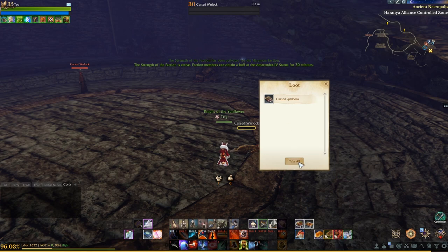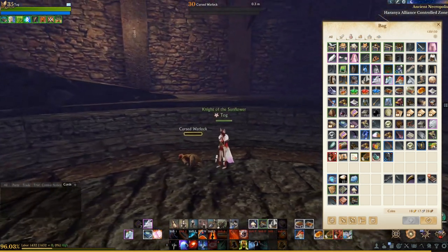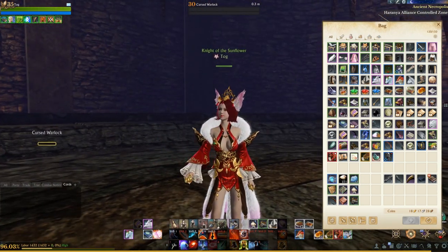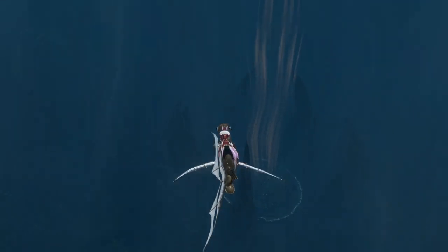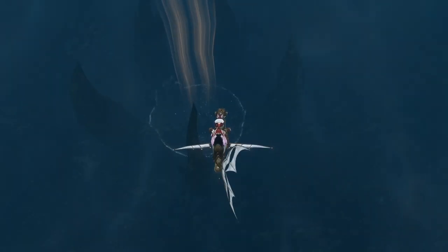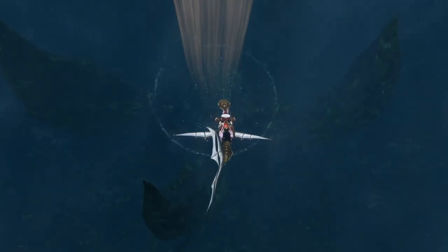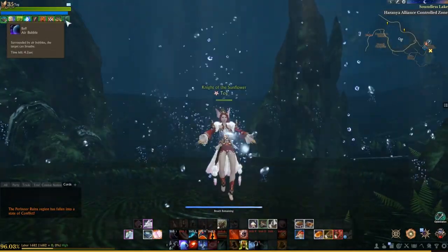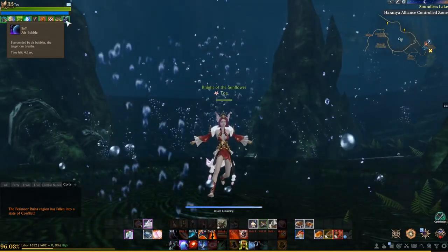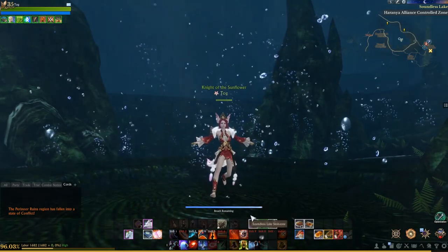Now that we have all five pieces we need, we'll need to take them to a special location in Soundless Lake in order to purify them. In the middle of the lake at the bottom, there's a set of rocks that protrude from the lake's bottom, and in the middle you'll see a bunch of air bubbles and some light shining. The nice thing is once you get down here the air bubbles will actually refill your breath, so you don't need to worry about that.